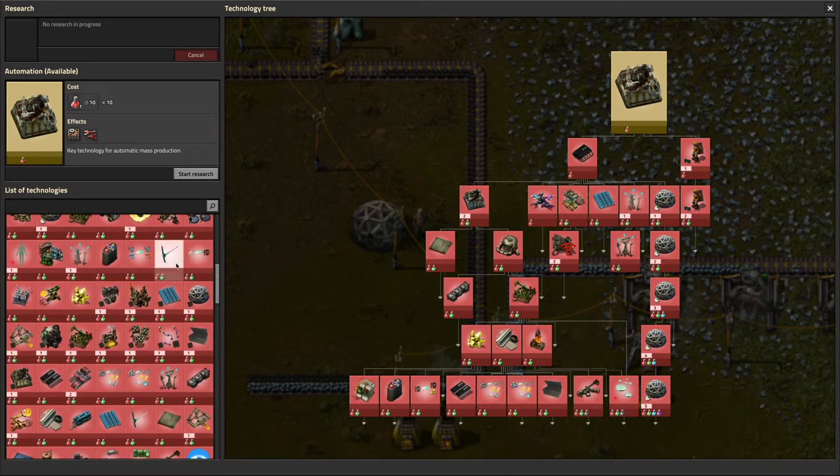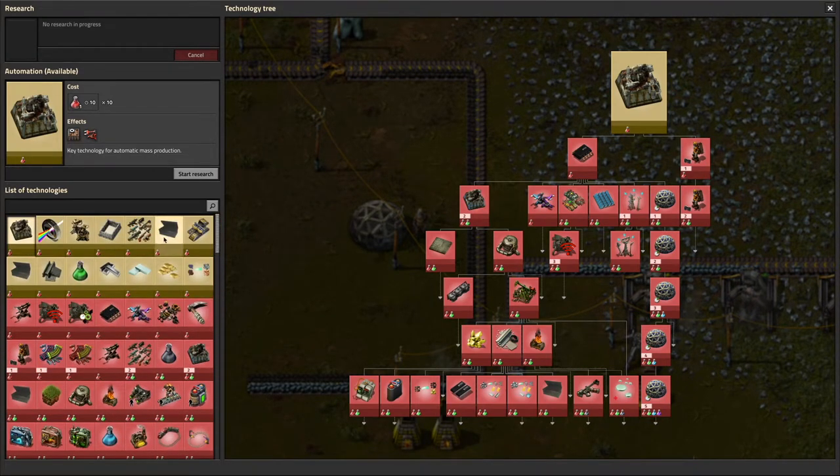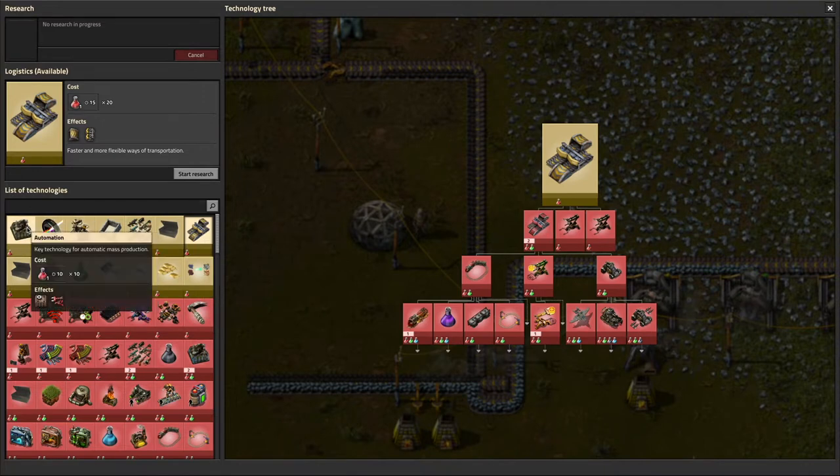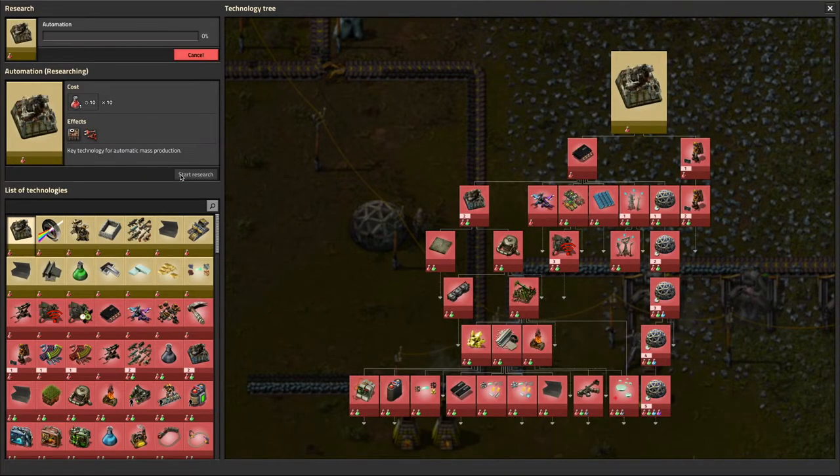It looks like about 25% of the stuff is completely new for Factorio++. So there are many choices to make. A lot of people like doing this one first, and yeah, I can see why — it allows for more automation. This is going to become very important, as crafting stuff by hand is going to take a while.